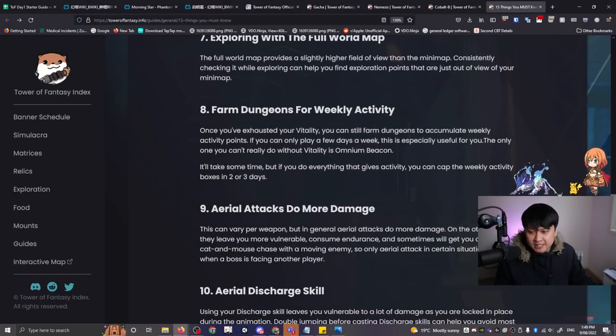Number eight: farm dungeons for weekly activity. This is really important because if you get towards the end of the week and haven't done your weeklies, this will be a lifesaver. Weekly and daily activities give you a lot of rolls. The real utility is that you can cap the weekly activity box in two to three days, so even if it's Friday and you haven't done your weeklies, you can rush it.